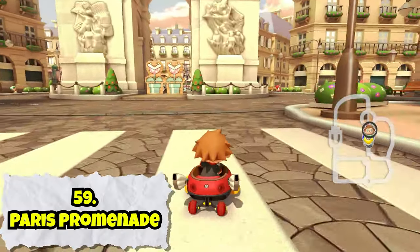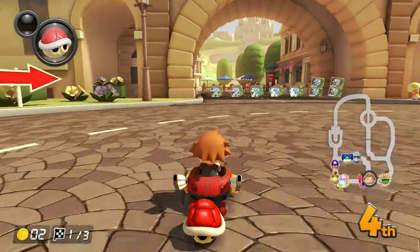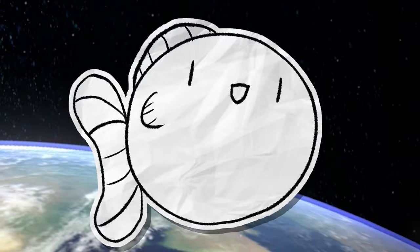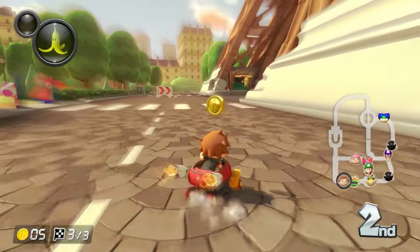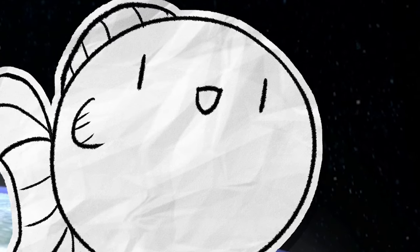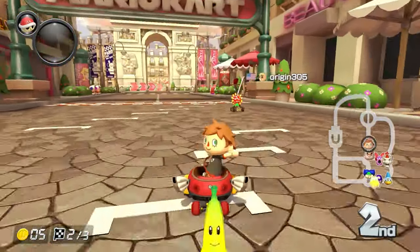When the booster pass first dropped, Paris Promenade was the first city course they released, and honestly it wasn't a bad first showing. Like all the other city courses, each lap is remixed, but for this particular course you spend the first part of the final lap going backwards through the course, head-on into the other racers — it's actually pretty cool. You even get to drive through the Eiffel Tower each lap, which at least makes the city more identifiable. But it's still a real mediocre course all around, and nothing too special if you don't care about Paris.